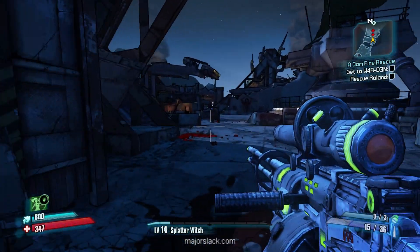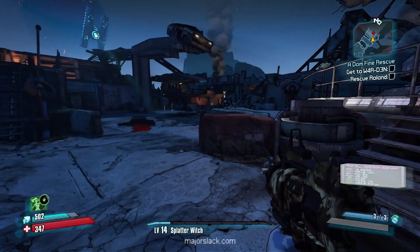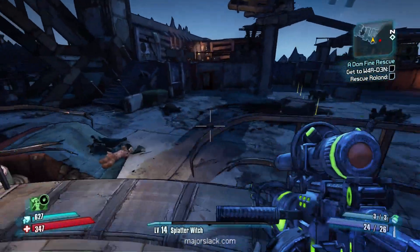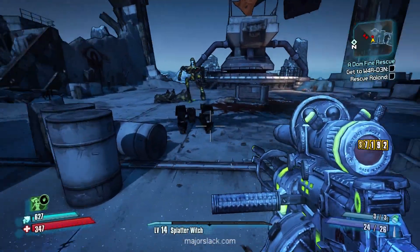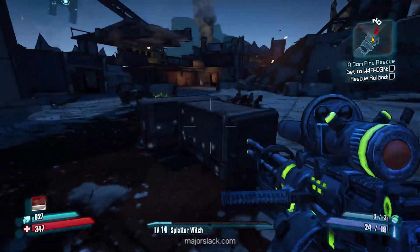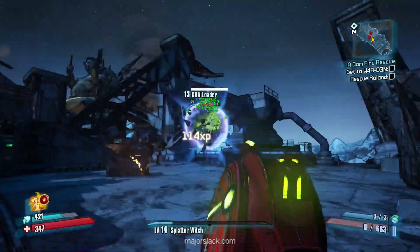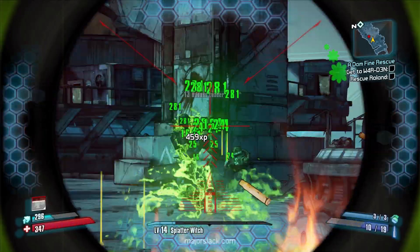Looks like we got some of these surveyors on the scene — this little flying bus that recharges the loaders. Let's just put you out of your misery. Okay, there are more loaders spawned over there. I've got a solution for the badass loader: my corrosive light-off sniper. No match.